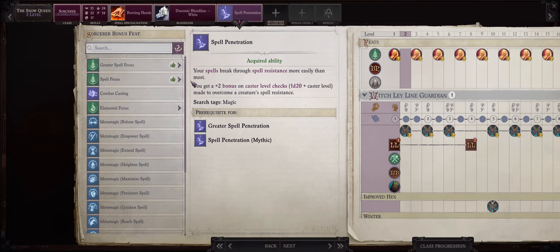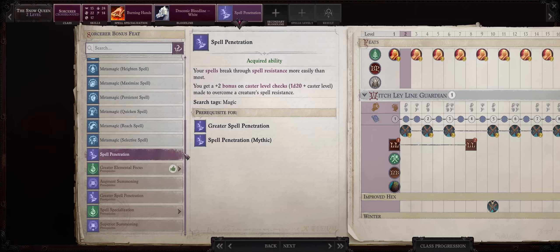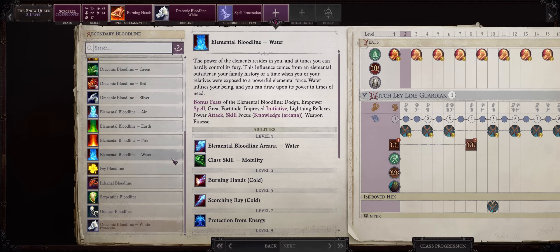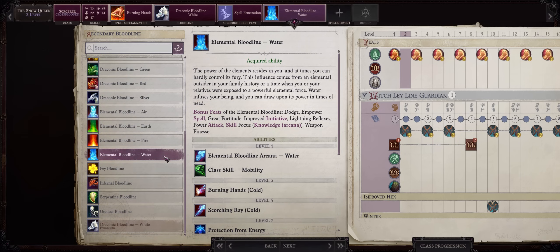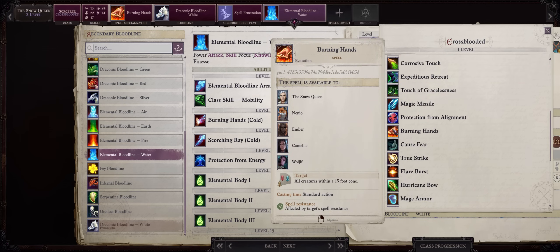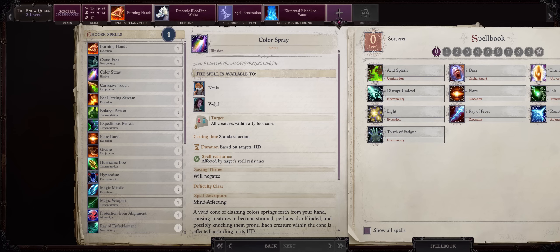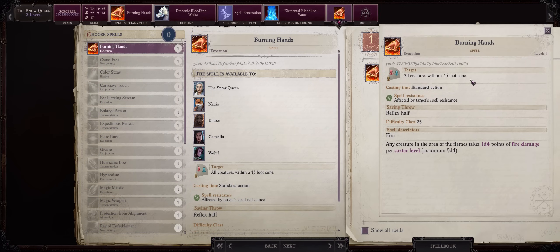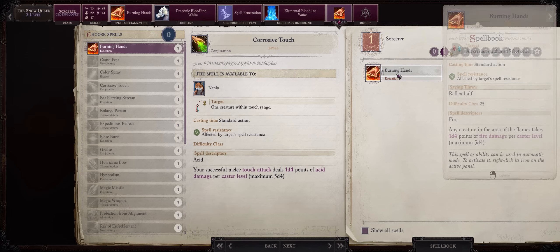Now for the second bloodline pick, this is very important. You absolutely want Water Elemental. Water will grant you a togglable ability that lets you convert the energy damage of any spell type into cold. So now your Burning Hands will already deal cold damage. For the single spell you'll get as a sorcerer, I would just pick Burning Hands here. Even with just one caster level it will still deal 3d4 points of damage, and you'll have double casts of it from both Witch and Sorcerer.